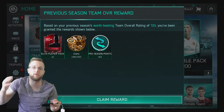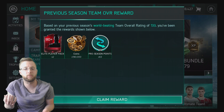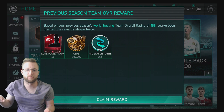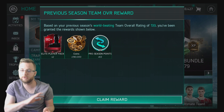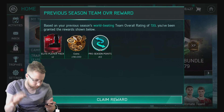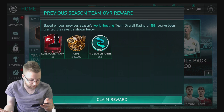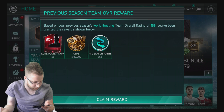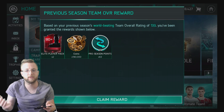Here we go Stockton Nation. It is time to look at the rewards from last season. In order to get to this point where you actually get to see your rewards, you have to beat the entire event where you need to get Ronaldo and everything like that. Once all that's unlocked and you've gotten your welcome player, based on your previous season's world-beating team overall of 133, you've been granted the rewards: two elite player packs, 190,000 coins, and 63 preseason points.